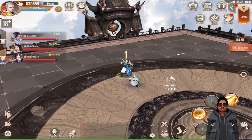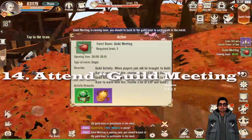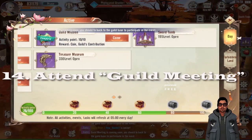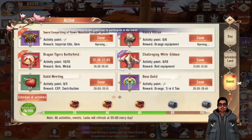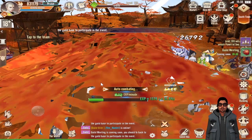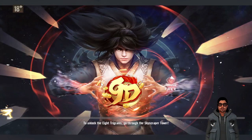Next is Guild Meeting — always attend guild meeting, which happens every 8 PM. By attending guild meeting you will be able to earn contribution points and also experience.